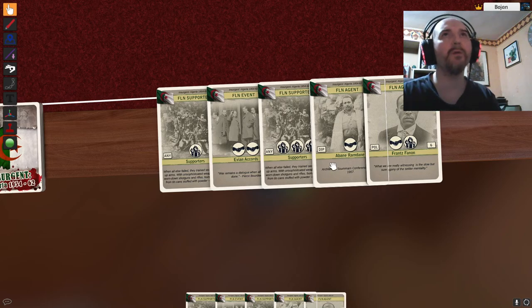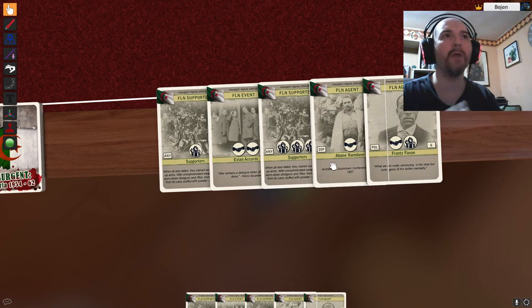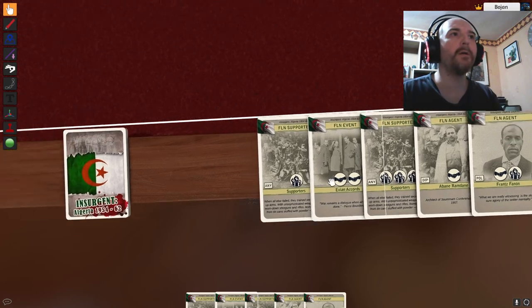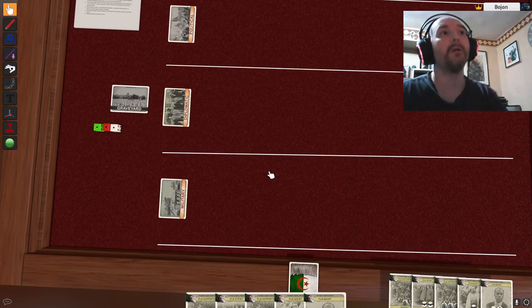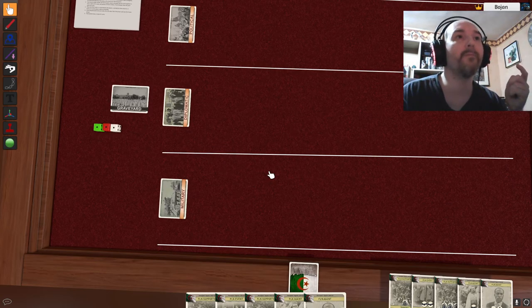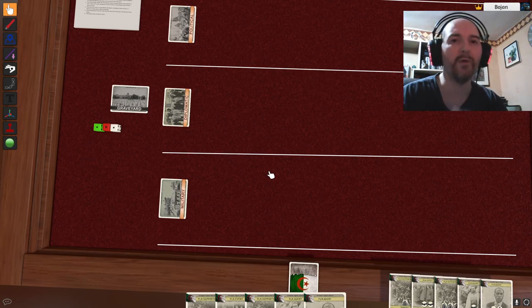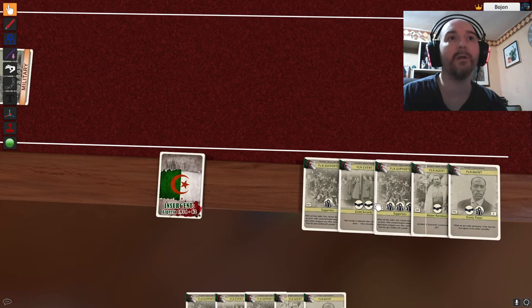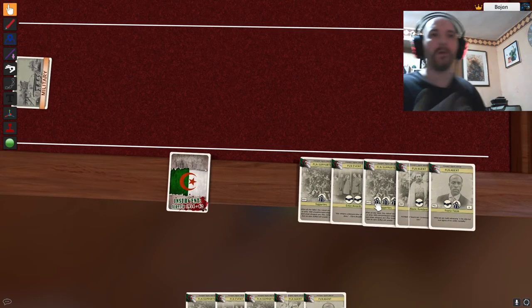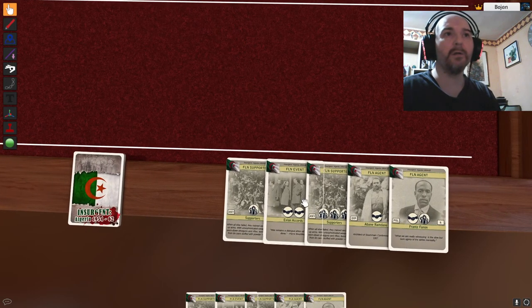On the right side is the region number of where these units or agents are, which comes into play when you're bombing. The French have a different set of actions: they can put you in prison, do air strikes and bombing, and uncover your face-down cards. I have some different things I can do. As for winning — either at the end of the game you win two of the three fronts, or the game can end immediately if one player has eight or more icons more than you in one of the fronts.